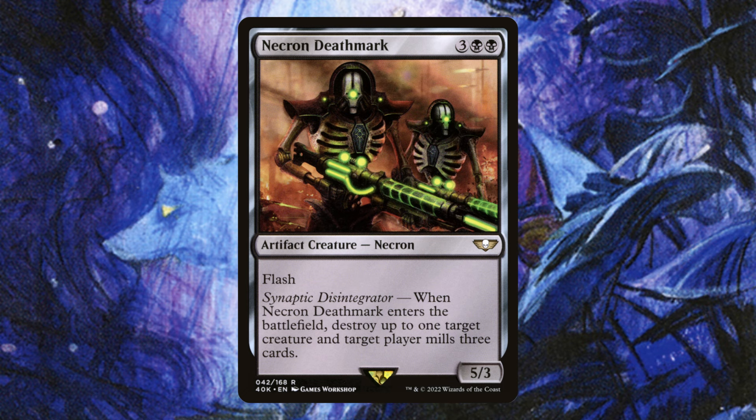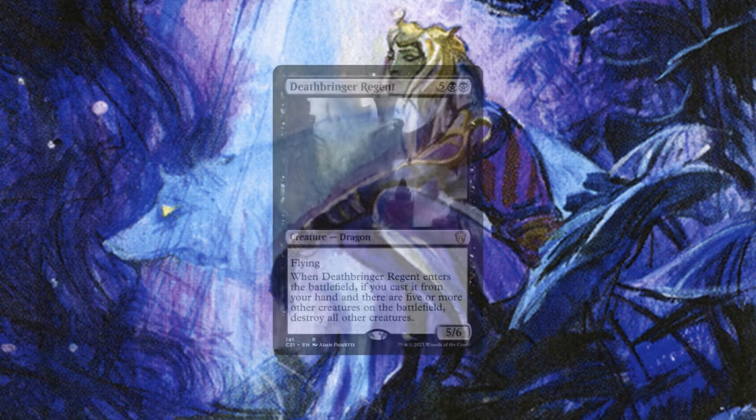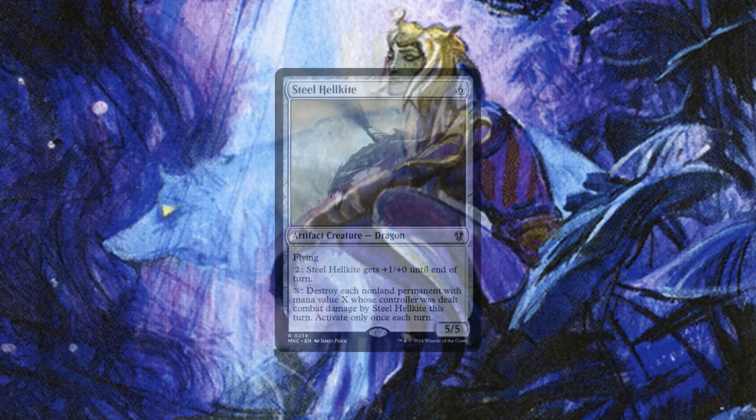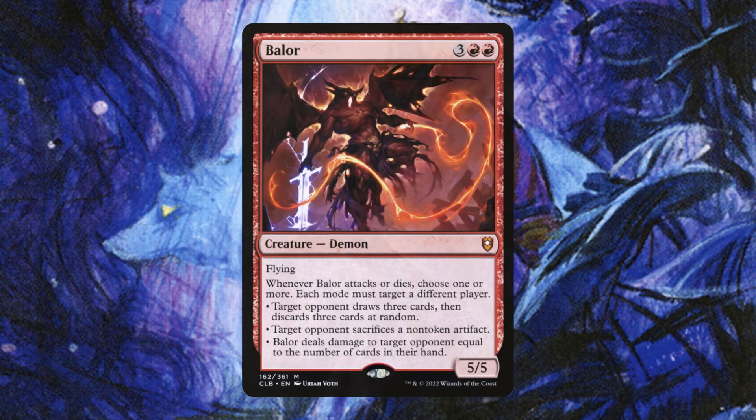Kogla the Titan Ape, Massacre Worm, and Ravenous Chupacabra are all solid removal spells on creatures — they enter the battlefield, deal damage, and do what they're supposed to. Necron Death Mark has flash, so it really catches opponents off guard when you say 'in response' and they realize it's the Amori creature deck. Bane of Progress is one of my staples — even better in this deck when you can wipe the board of all artifacts and enchantments for only four mana without hitting any of your things. Deathbringer Regent is a very easy-to-cast, solid board wipe on a creature. Steel Hell Kite is very flexible: hard cast it as a threat, or blitz it out to deal with a threat.